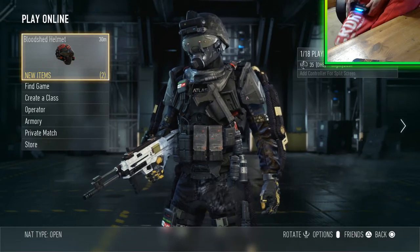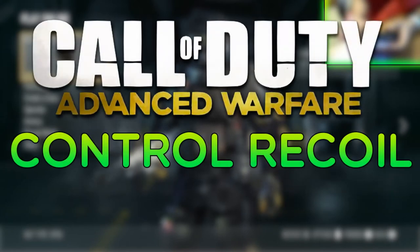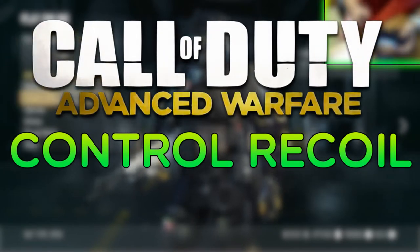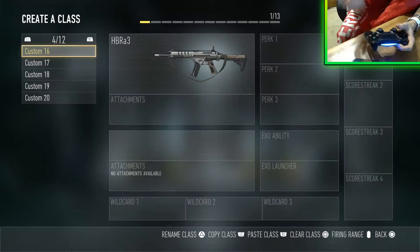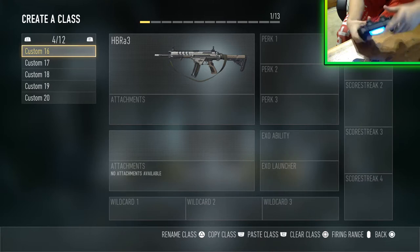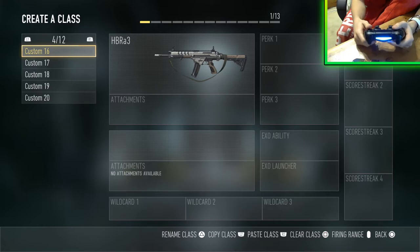What is it guys, MazWash here bringing you a tip video today — it's how to control your recoil more basically. I'm going to do it in the main lobbies of the game and I've got four guns here to test out and show you how you can control your recoil with them. Call of Duty Advanced Warfare has a few guns with recoil where it just goes straight up, so I'm filming my controller and the game as well so you can see what's happening in sync.